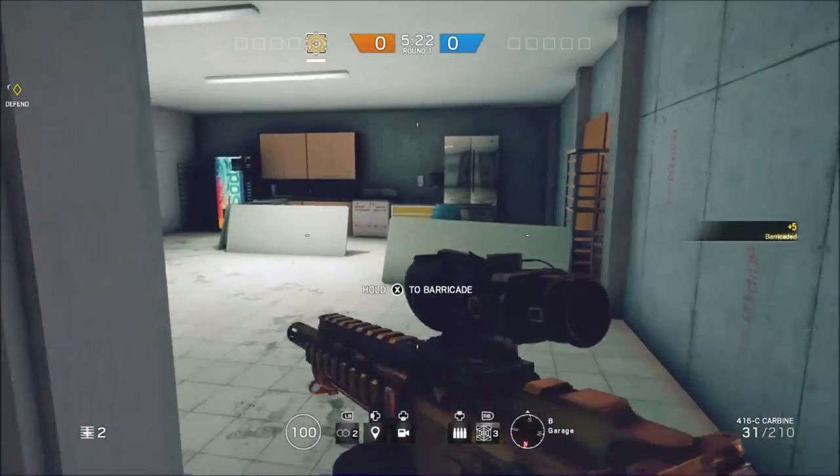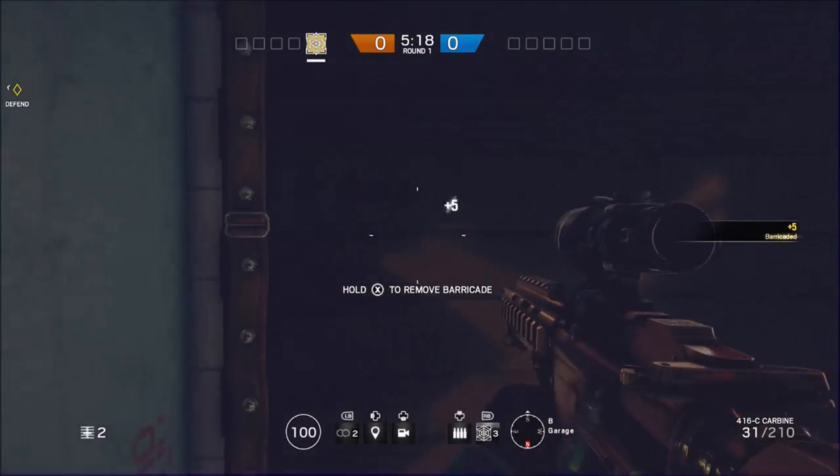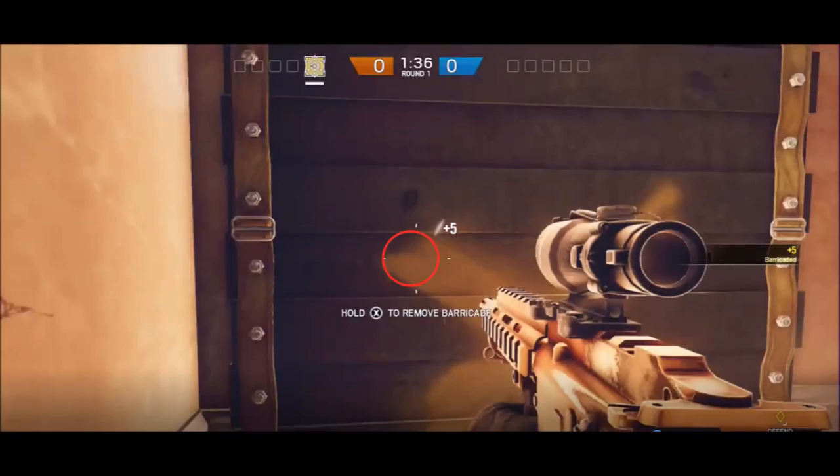I'm going to bring up a little diagram of exactly where to put your crosshair to hit the barricade in the correct spot. You're really aiming in that general location as seen on screen. What ends up happening is you hit part of the board below, which breaks enough of the barricade to be able to vault through it.